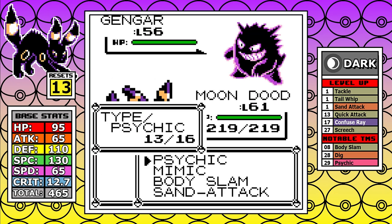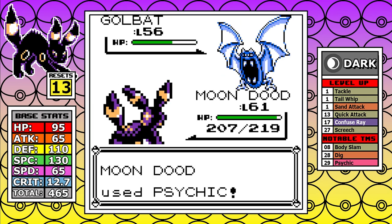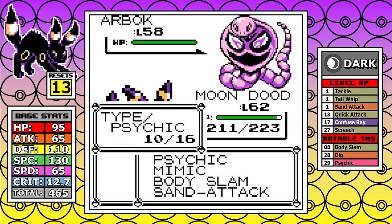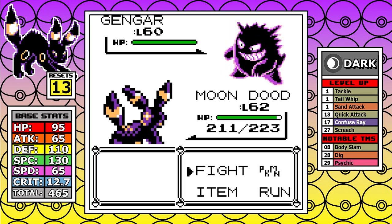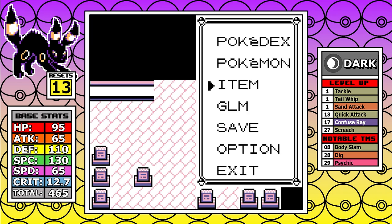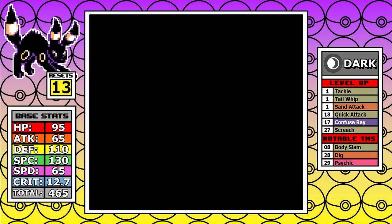Looking at Agatha, I resist Ghost moves so it's like a mini Sabrina situation — she's completely weak to Psychic and we're just demolishing the Elite Four. Now it's time for Lance, and this one isn't great — I made a huge blunder here that was hard to watch back.